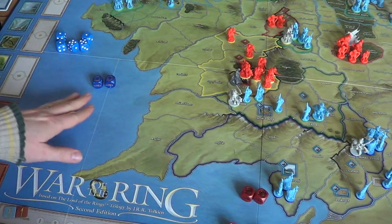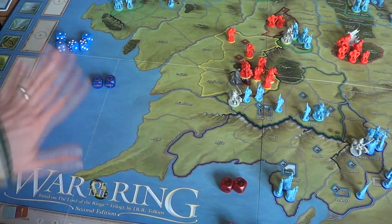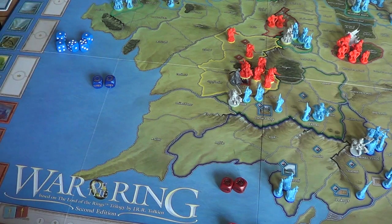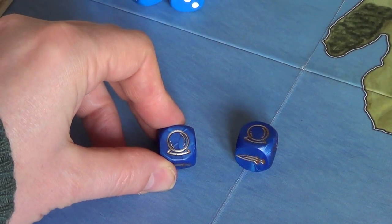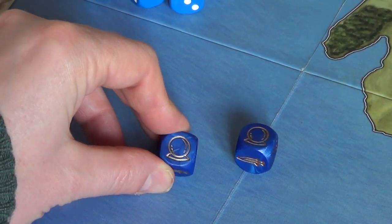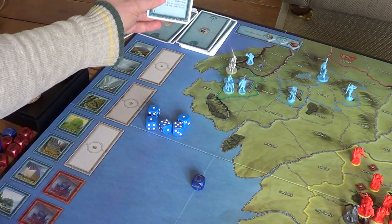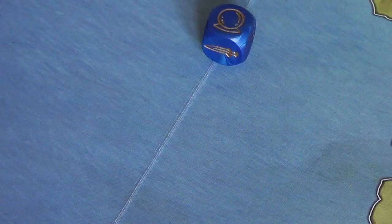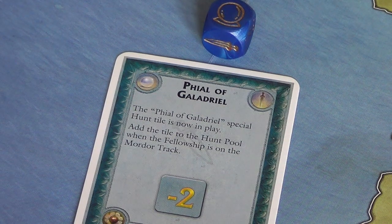Now it's the Free Peoples' player's turn. This time they can't pass — they've got two dice and the shadow player has two dice, so they can't choose to pass. They can discard one or spend one of these dice. I think they're going to use one of these event dice to draw another character card. And we draw the Veil of Galadriel. The Veil of Galadriel special hunt tile is now in play — add the tile to the hunt pool when the fellowship is on the Mordor track.